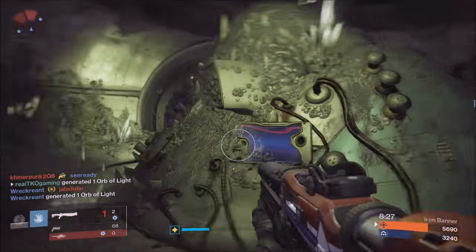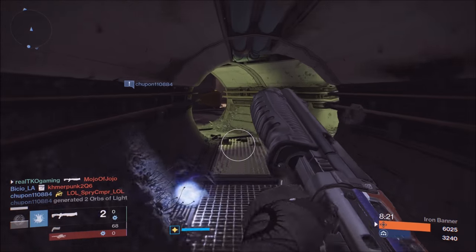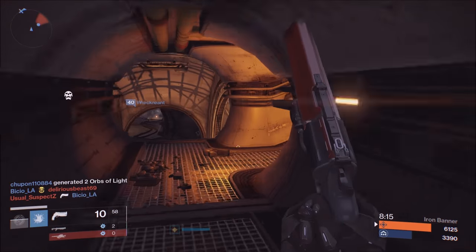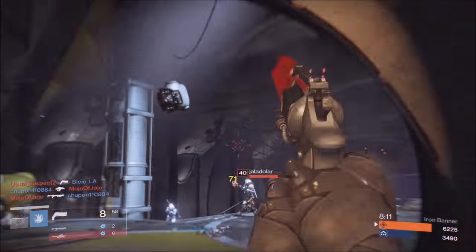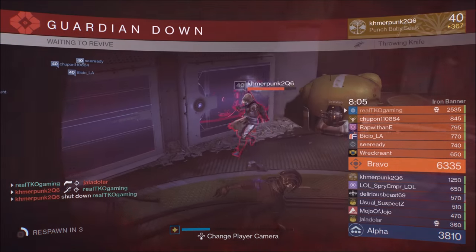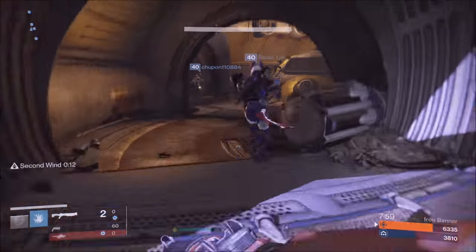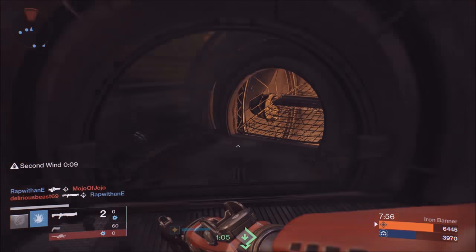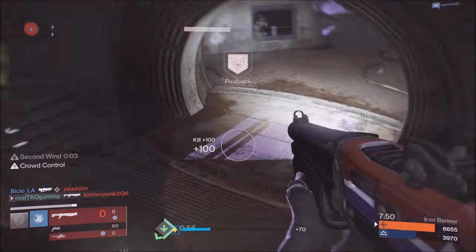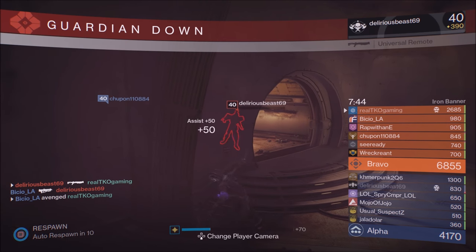You can also get exotic loot from Prison of Elders. Level 26 Prison of Elders has a 50% drop chance of Year One exotics. Now you might say those drop at around 190 light, but you can take those exotics to the tower — over by the Titan, Warlock, and Hunter vendors on the back wall — and buy the modern-day version of that Year One exotic. It does cost some glimmer, marks, and motes, but those are in abundant supply nowadays.